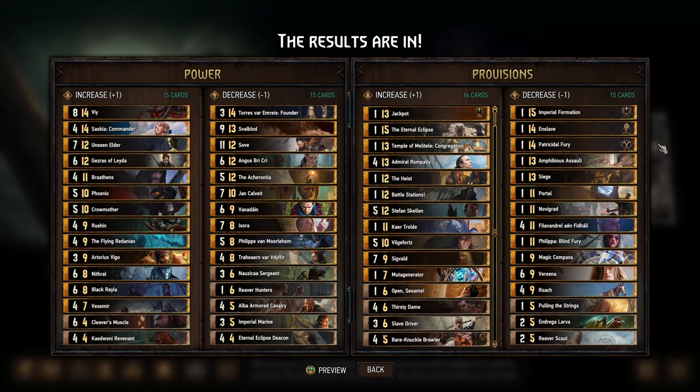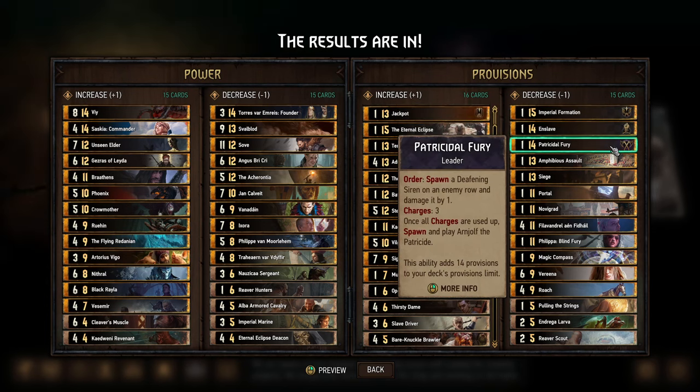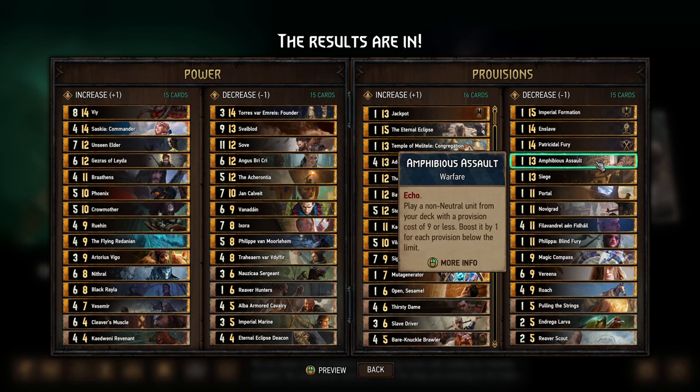Finally, into the Provision Decrease category — as a reminder, for leader abilities this is a nerf, for anything else it's a buff. Imperial Formation, Enslaved, and Patricidal Fury all get provision nerfs here — not terribly surprising, those have all been pretty effective leader abilities. Imperial Formation really shouldn't have been at 16 provisions; that was pretty outdated ever since they got the new Soldier Support, which has been strong for a while. Amphibious Assault getting buffed is pretty crazy — it was 13 provisions, got nerfed to 14, and I didn't get the sense that anyone felt it needed to go back down to 13. This is going to help almost every single Northern Realms deck, so look out.